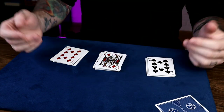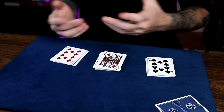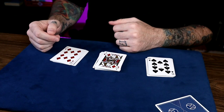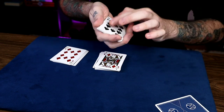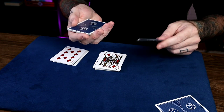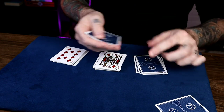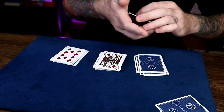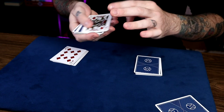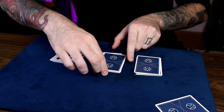So the deck was shuffled and you could have said stop anywhere. You could have chosen any packet and put any card face up on top of each pile. Since you chose a 10, we will actually count 10 cards like this — one, two, three, four, five, six, seven, eight, nine, ten. Neatness matters, we'll square that up. Same thing with Jack — we'll just spell the word Jack: J-A-C-K, just like that.